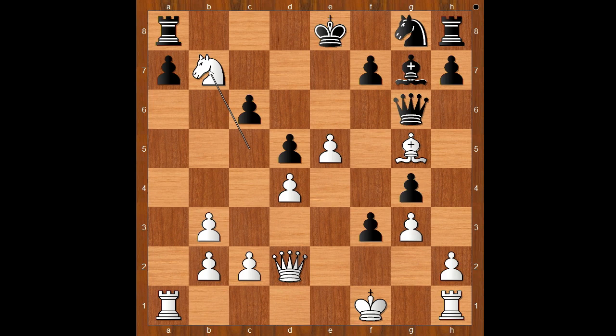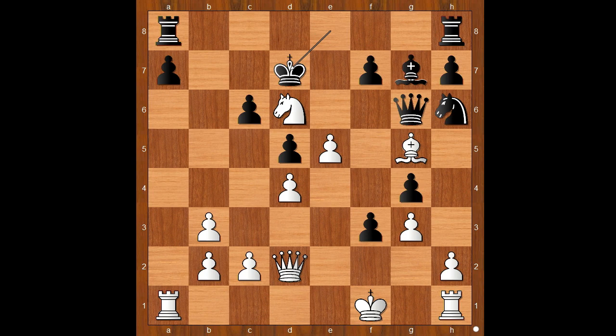Knight takes on B7. Knight to H6. Knight to D6, check. King to D7. With the white knight sitting on D6, things don't look too rosy for Andersen.